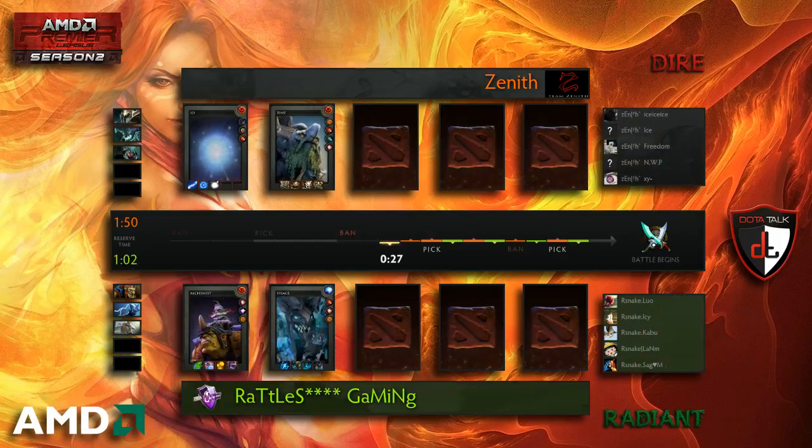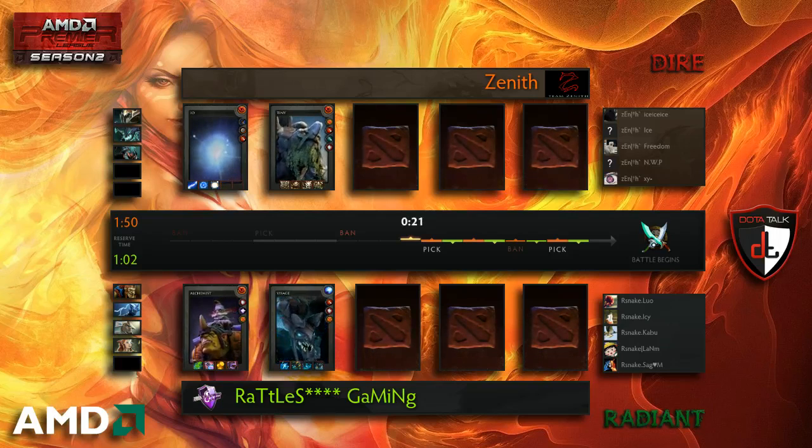They're going to go with a Visage pick for Rattlesnake. Weaver is still banned out together with Chen and Enchantress. But Visage is always a nice support to have — fits into every role basically in terms of how you want to lane things, aggressive and safe lane. I like him more as an aggressive laner. Shadow Demon Visage combination is pretty successful, so that could be an option.